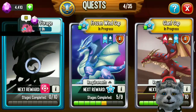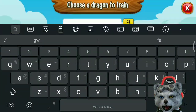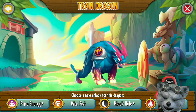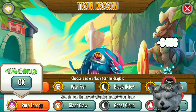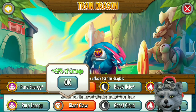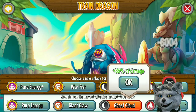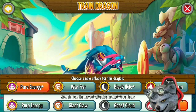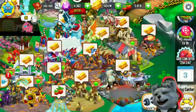Let's see what this dragon can train on the training center. Pure energy can upgrade to pure energy plus with 39% extra damage. Giant cloud can upgrade to pure energy plus with 42% extra damage. Ghost cloud can upgrade to black hole with 85% extra damage. Nuclear heat can upgrade to magma storm with 28% extra damage. I will try all of them — let's see how much damage each upgraded skill can deal.